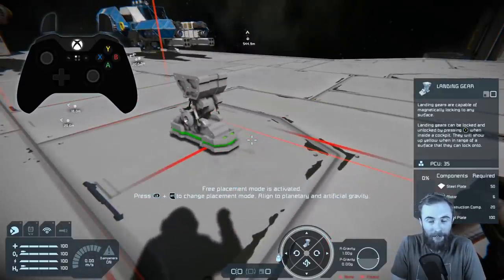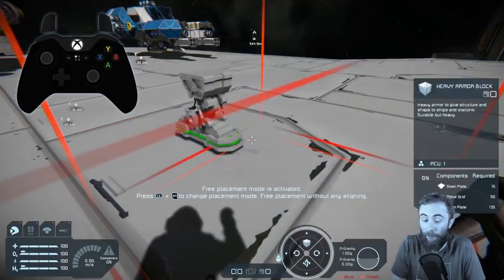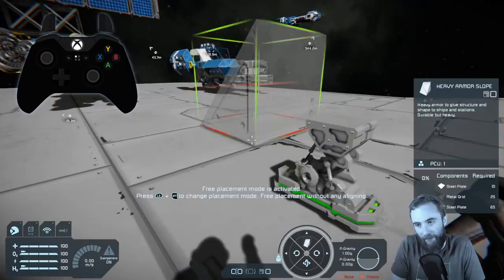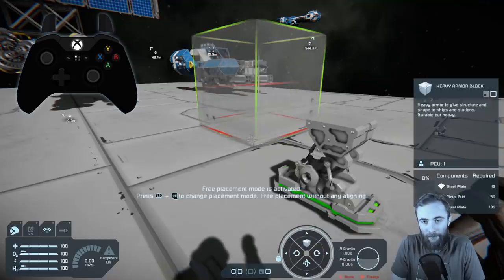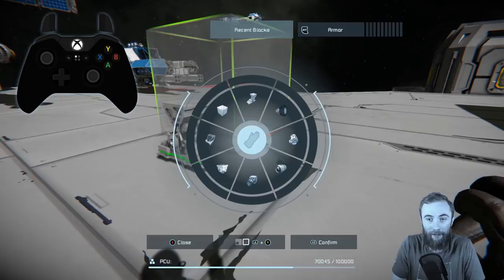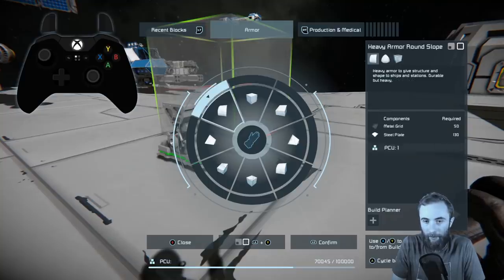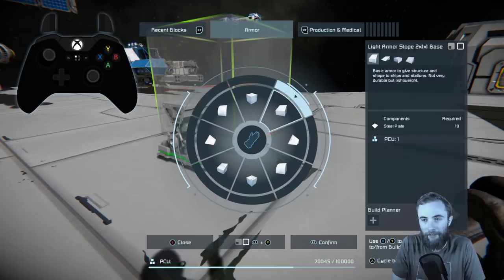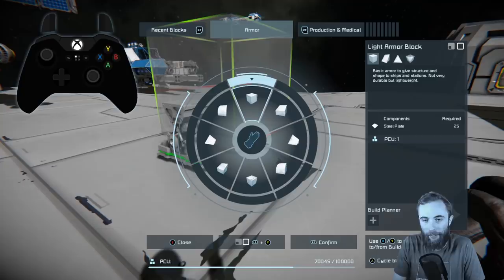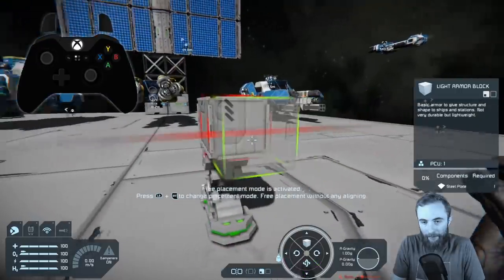Now that's placed, we're going to get the block selection screen back up and select basic light armor block. That's the heavy armor block there — this gives me an opportunity to switch between the variants. The up arrow on the D-pad allows me to switch between variants: the slope, the corner, the inverted corner. Heavy armor is going to be quite heavy, so let's go back and find the light armor block screen. We can see the light armor blocks and the rounded group — here are the heavy ones down here, so we want the light armor.